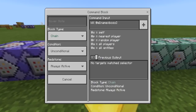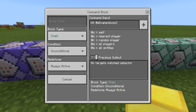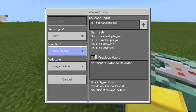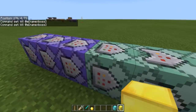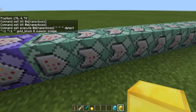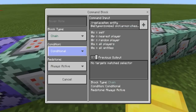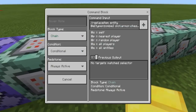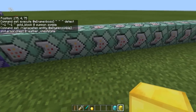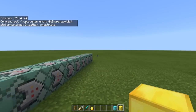Getting into the fourth command, it's going to kill entity name equals boss. Make sure this is set to unconditional and always active — pause the video on all these, they need to be exactly how they are otherwise they won't work. After the first one, all the chained commands are going to be conditional, except for the very last one which is chain, conditional, and always active.